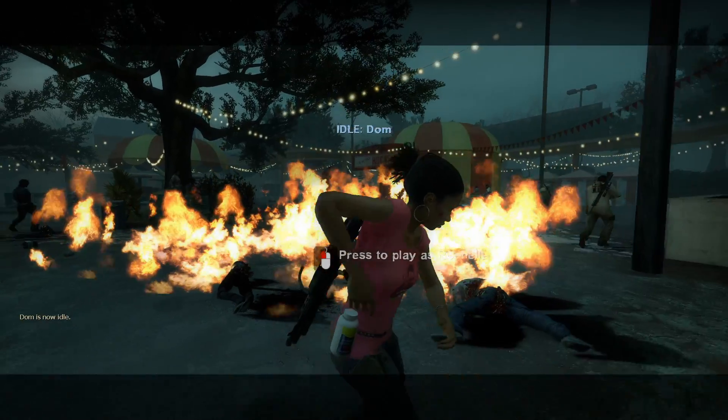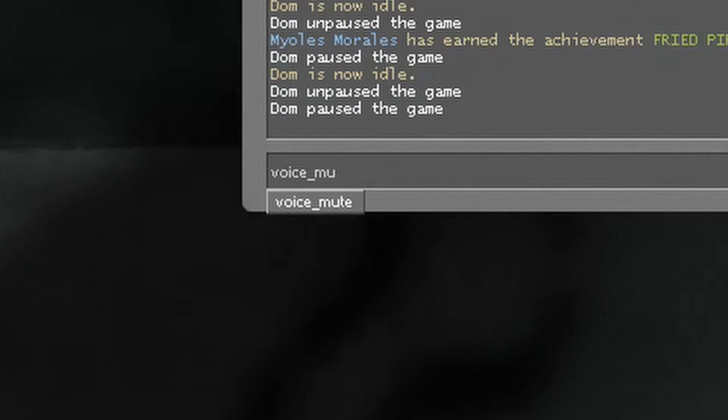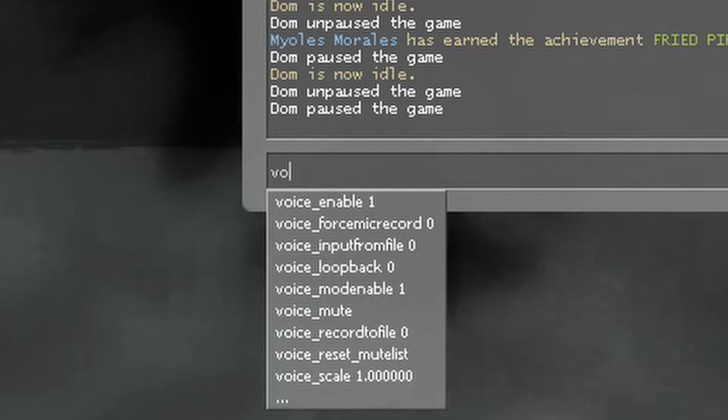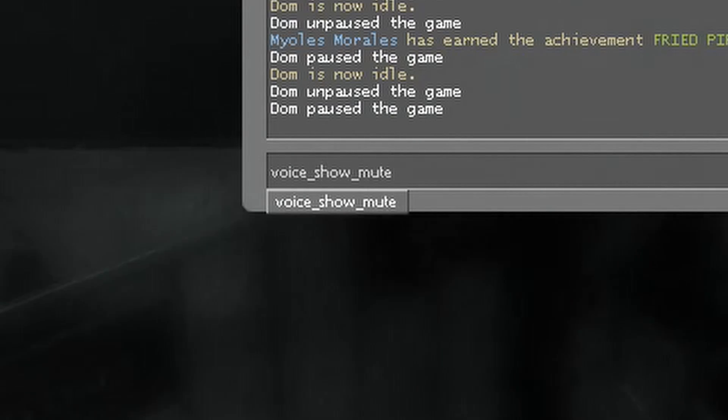Bonus tip: if you're slow at typing you should click the take a break button in the pause menu before typing everything out. Another tip: you don't have to type out the entire thing. The developer console suggests things as you type, so you can just write voice_sh and voice_mu and select the commands suggested with the up and down arrow keys.